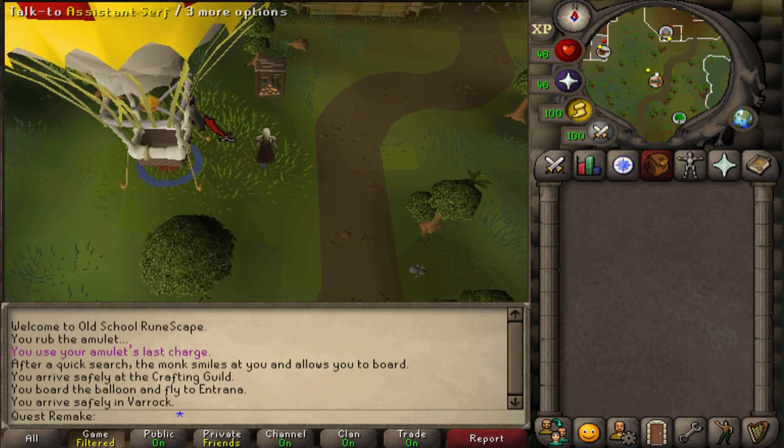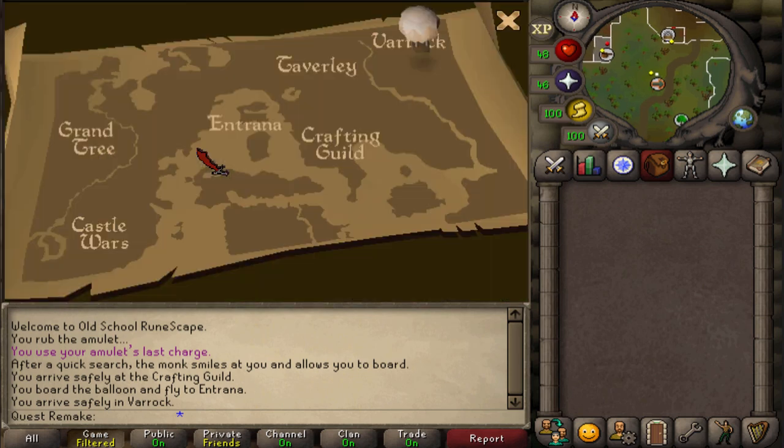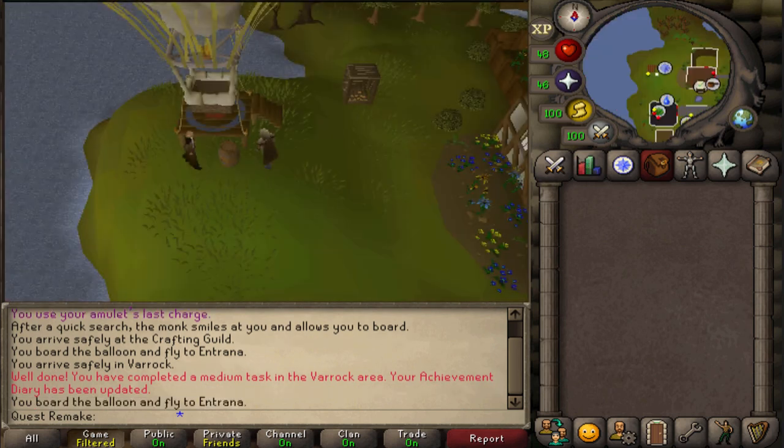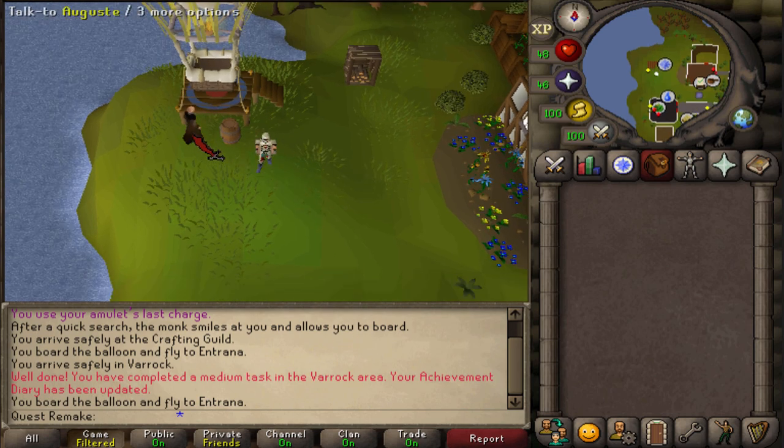Now to complete the Varrock medium achievement diary task, you must right click and fly with the pilot to any location. I suggest you travel back to Entrana, which will require one regular log, so we can do the next hot air balloon route. The next route is going to Castle Wars.